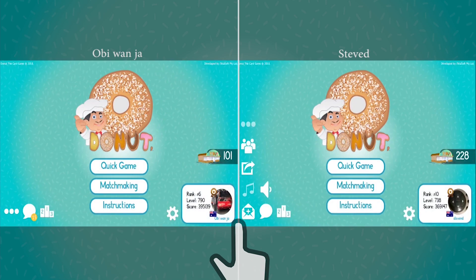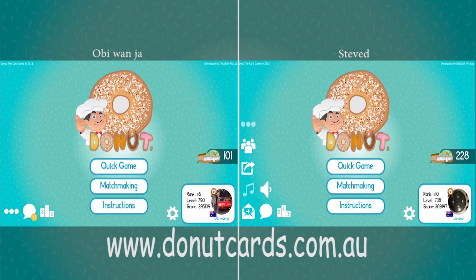Back to the home screen, and Obi now has two extra tokens for winning the game. Thank you for watching Donut the card game Tutorial 101. Check out donutcards.com.au for more tutorials and information.